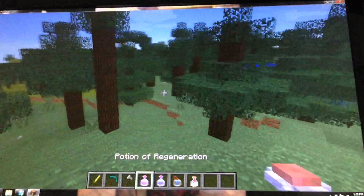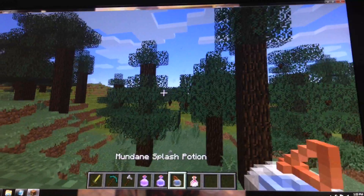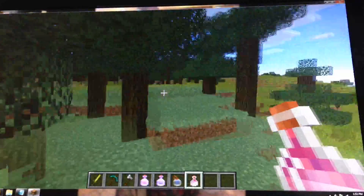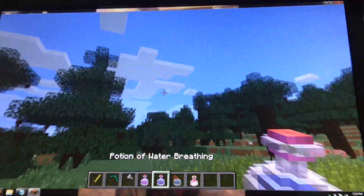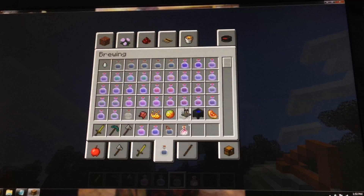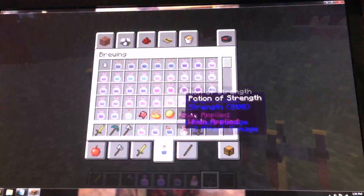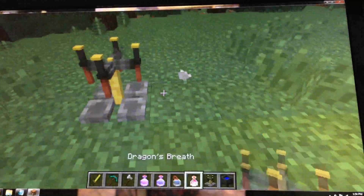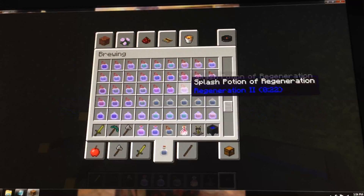They've got some potions that look awesome, but you can barely see them. For some reason they didn't do the same with the dragon breath one — it looked so much different than these two, or the splash potion. Oh yeah, the brewing stand — we got a brewing stand that looks pretty awesome. Cauldron — not sure if it changed, but the thing changed.